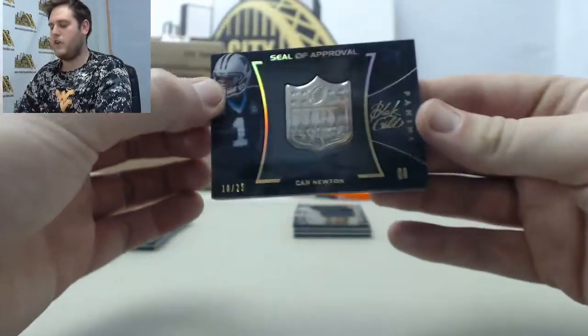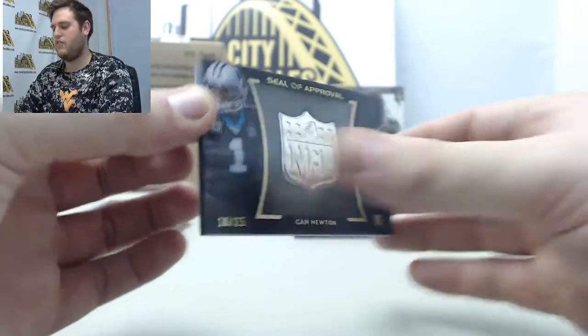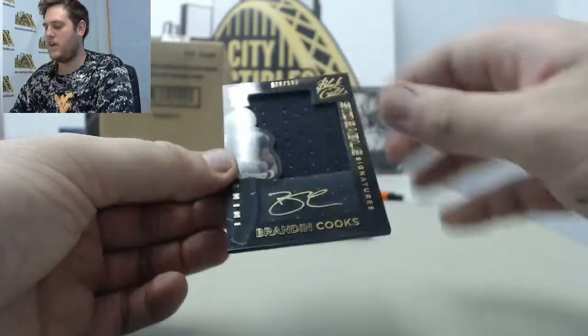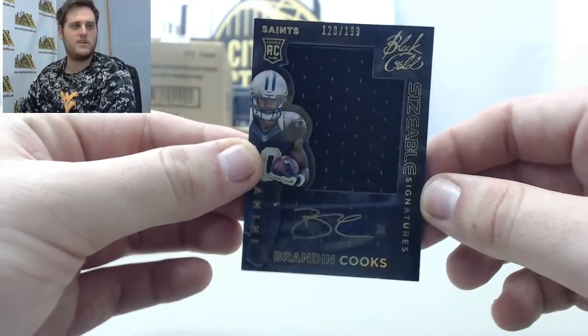Starting off, seal of approval out of /25, Cam Newton. /10 of /25, Cam Newton. Got a nice jumbo jersey swatch auto right here out of /199, Brandon Cooks. Rookie card right there for the Saints — Brandon Cooks.